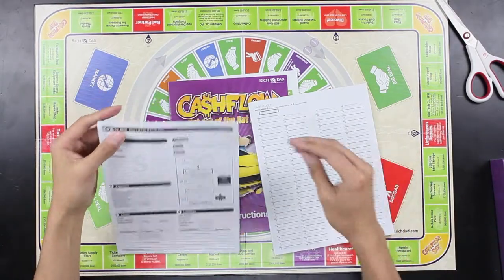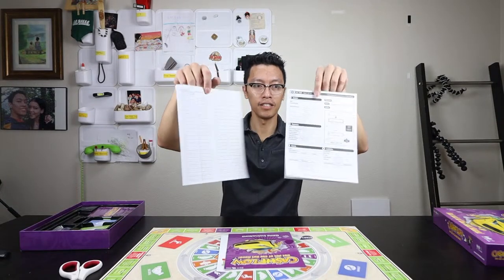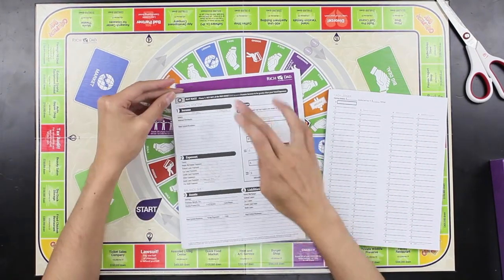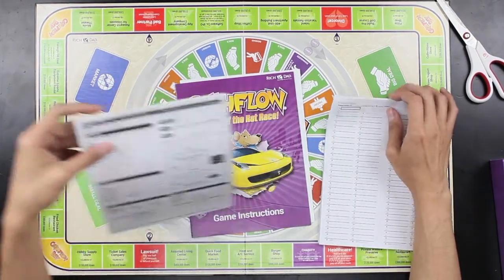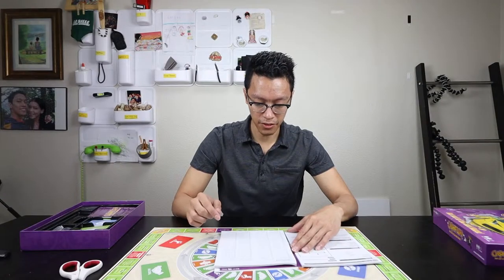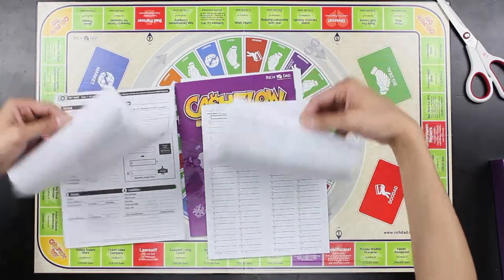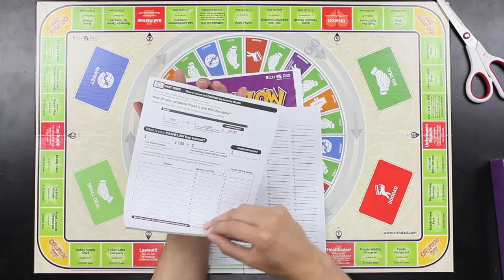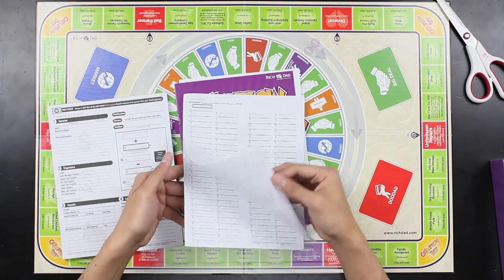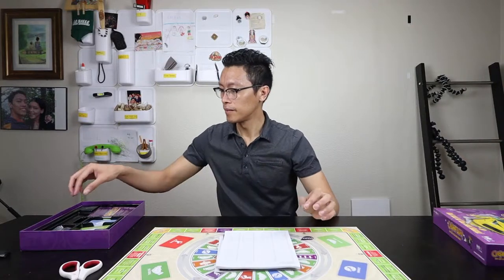There are two pieces of paperwork: one is the financial statement and the other one is the cash ledger. The financial statement has income, expenses, assets, and liabilities. This one is the cash ledger — I don't know how to use this one yet. They all have multiple pages with some content on the back as well. I'll probably scan these so I have a copy on my computer for future use.